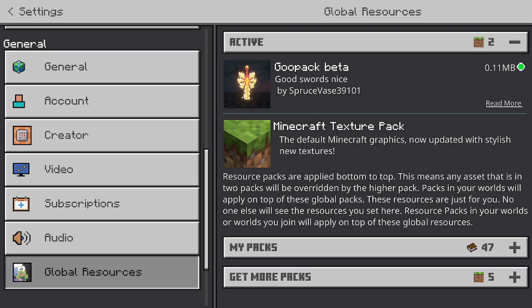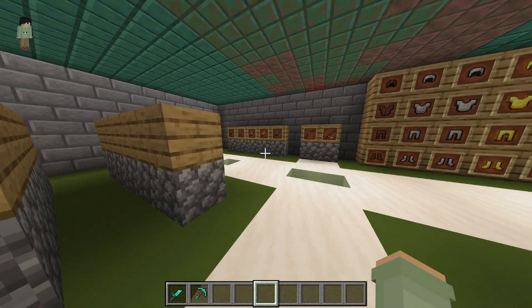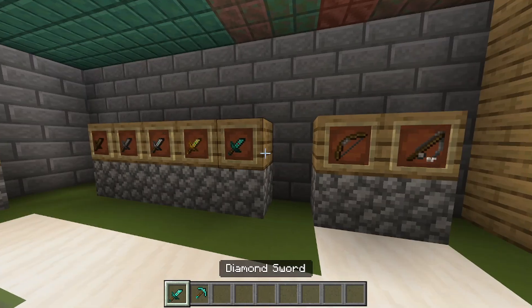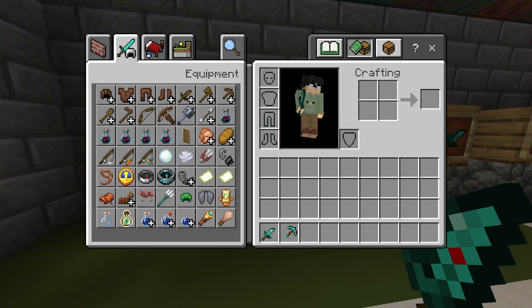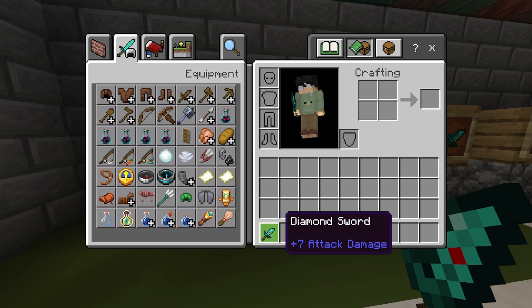Alright chat, so the first texture pack is called Goo Pack Beta. This is good swords — nice spruce here as you can see. So as the title says, it just has short swords, nothing much, no armor or anything. But the swords actually look nice. I like these slightly slided swords like that.